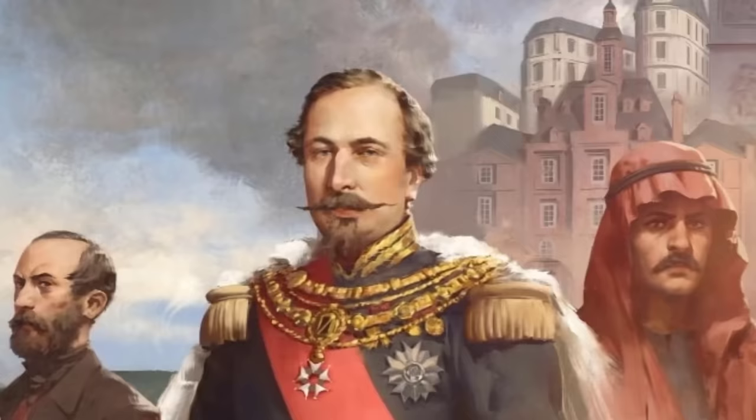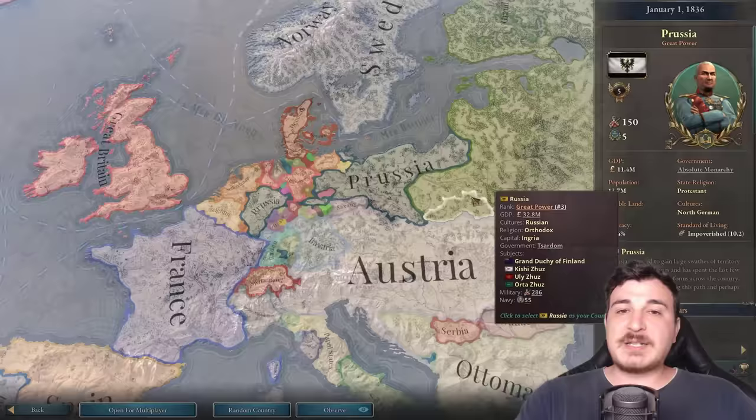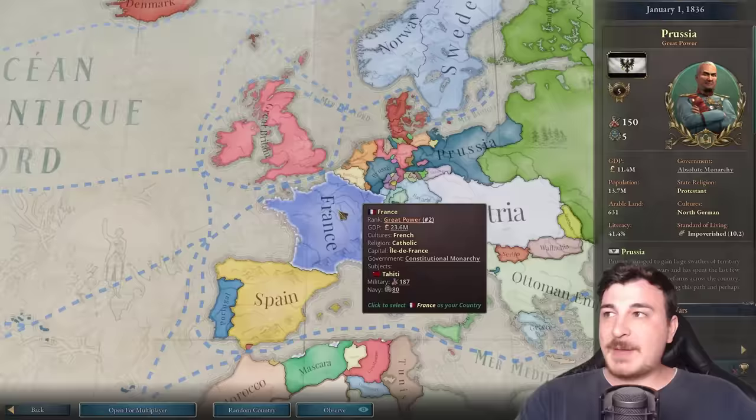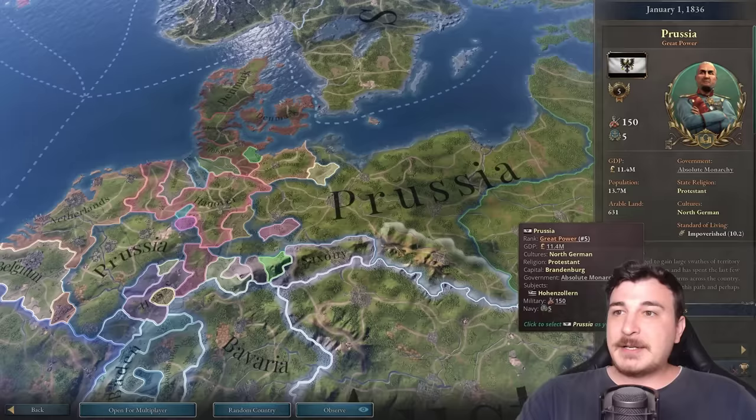With the release of the 1.3 update for Victoria 3, a lot of things have changed and a lot of flavor has been added. Today we'll be playing as the nation most deeply impacted by this patch — and it's not France. We're playing as Prussia, and we're gonna be making the French our little schnitzeldorf. For 5,000 likes we'll be going down a very nationalistic path in part two of this campaign.